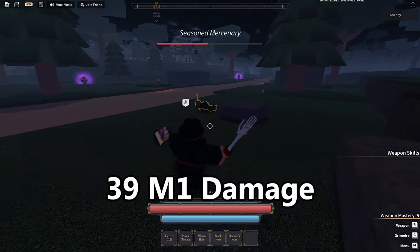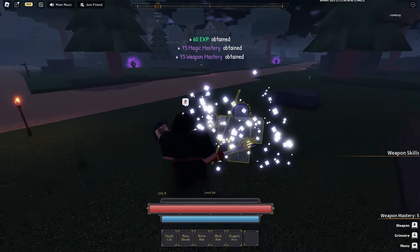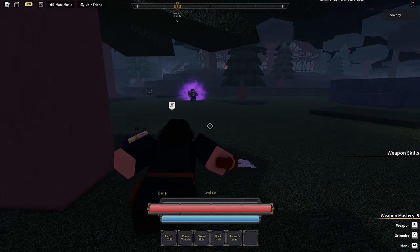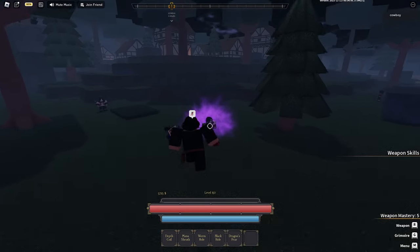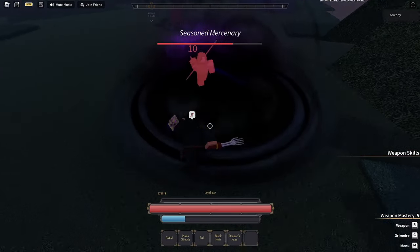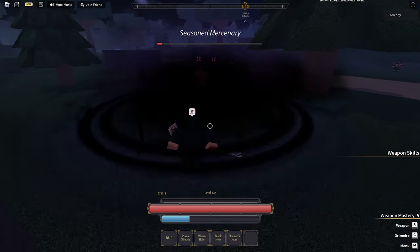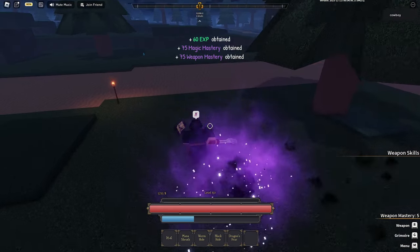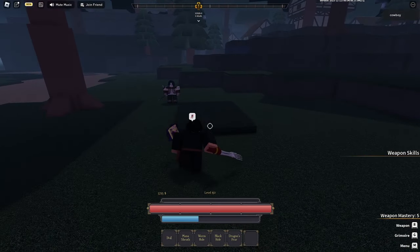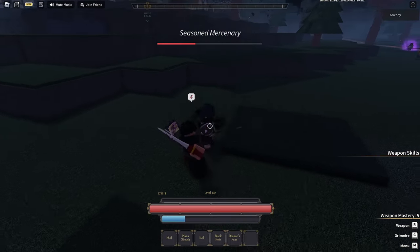Let me show you how this build works with some gameplay. You can see I'm doing 39 damage M1 just with this hammer. Now let's see the magic abilities against a Corrupted. You can put a lot more into Intelligence — I actually recommend that — because with Void you can destroy heaps of NPCs. The amount of times you can use Black Hole is crazy.